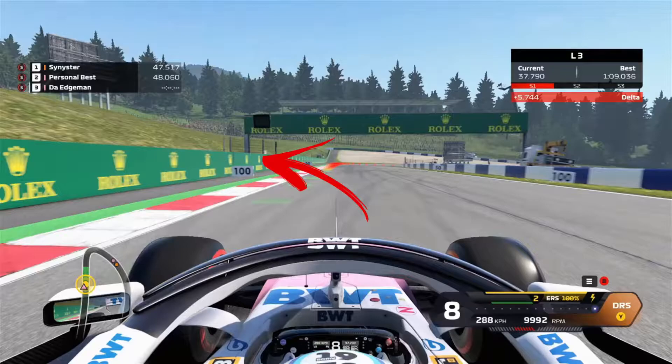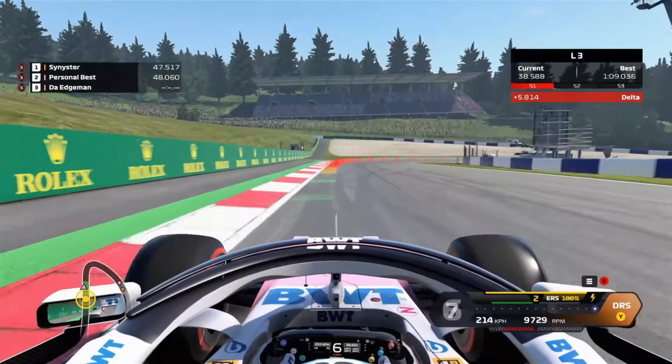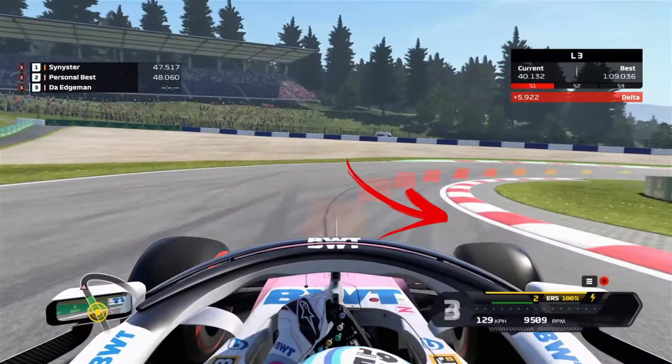Brake just before the 100 meter board. As you pass under the Rolex bridge, be at full brake ready to release. Manage the throttle and brake inputs, hug the inside of this curb, and prepare to release just before the outside of the apex.